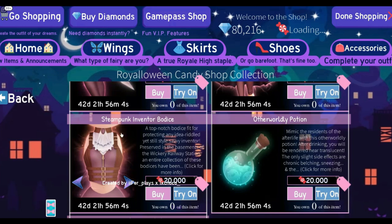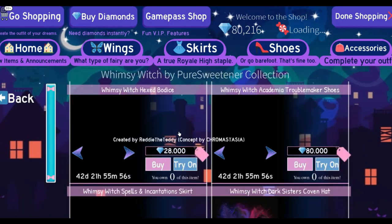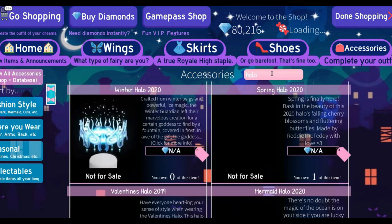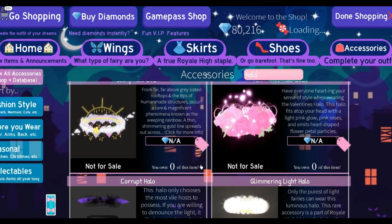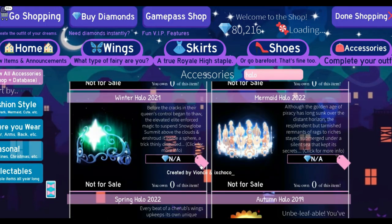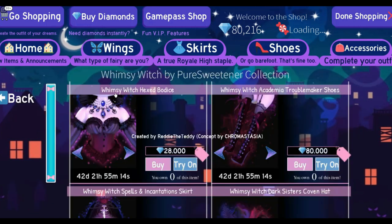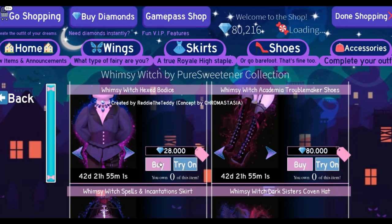Now let's get on with the real set — it's called the Wisp Me Witch set. Let's see the cost. Oh my god, I'm screaming inside because it's Halloween — you always have to say 'soul' nowadays. We didn't check out the halo yet — is the halo out in the shop? I've never seen any YouTubers do this before. It is out! The Whimsy Witch hex body looks amazing to me — it's $28,000 and I feel like it's worth it. This is the male version but I'm a female.